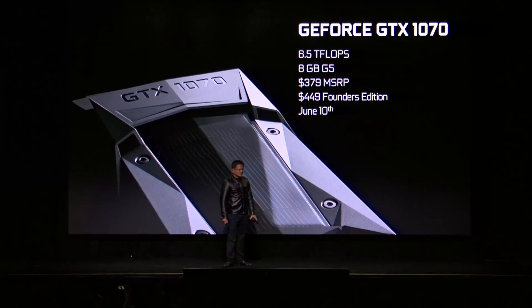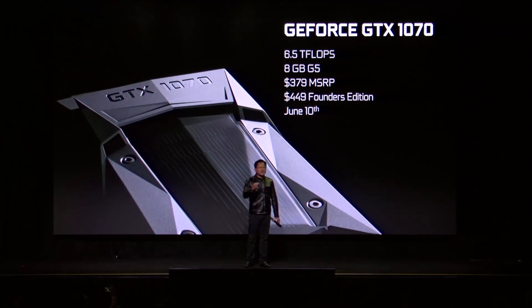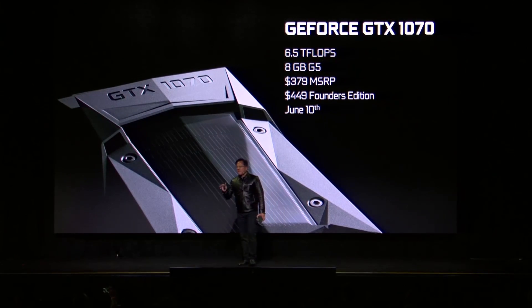Computers are just really fast calculators, so this calculator can go really fast. The Scorpio can do just about as many teraflops as the GeForce GTX 1070 graphics card, which can do 6.5 teraflops and costs $380.